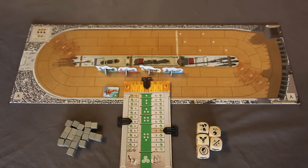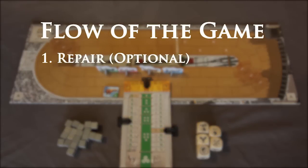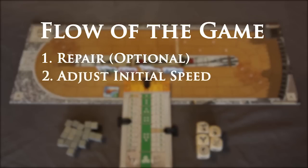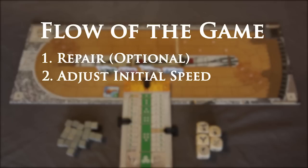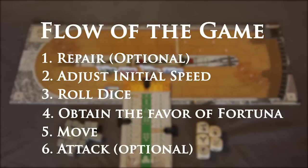Now let us dive into the flow of Chariot Race, where players take one turn per chariot per round. The first player's turn depends on their position on the game board, so here's the breakdown of the turn phases. First, you may repair your chariot if you have enough fate points. Second is adjusting your initial speed, where your speed cannot exceed your hit points. Third is rolling a number of dice based off of your adjusted speed. Fourth, depending on your dice roll, gain fate points. Fifth, determine your speed for the turn and move your chariot. Finally, if able, attack by either throwing a javelin or dropping a caltrop.